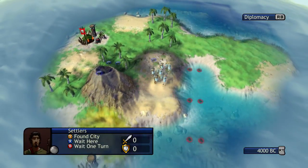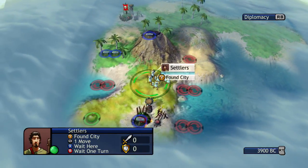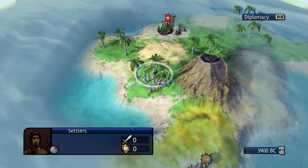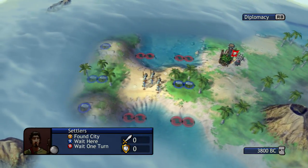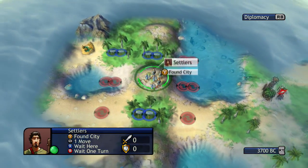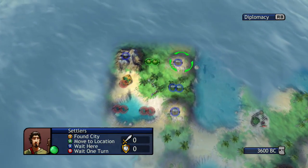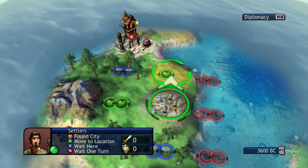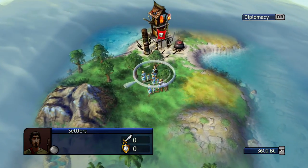I might be doing this with other civilizations, but I wanted to start with the one I think I can be the most successful with. We are going to start this off by trying to find a good spot. The key to finding a good spot with the French is they do start with pottery, and you want to use that good culture to your advantage. We are going to find a spot with a lot of grain squares.